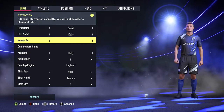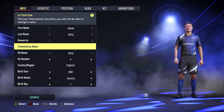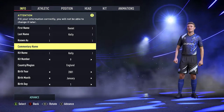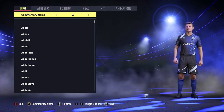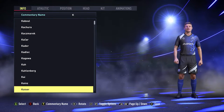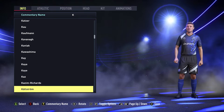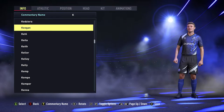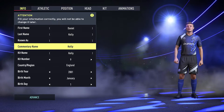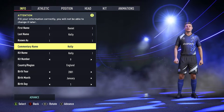You can change the surname the same way or leave it as is. You can also add a nickname if you want. The cool thing is the commentary name option — if your name is in the system, the commentators will read it out. Go to the letter for your surname — in this case K for Kelly — and scroll through. Use the left and right buttons to move quicker. There we go, Kelly is in there.